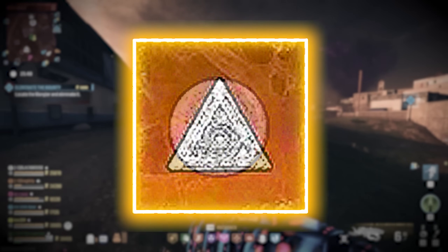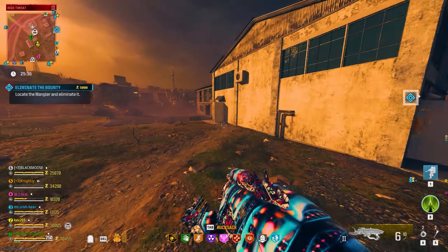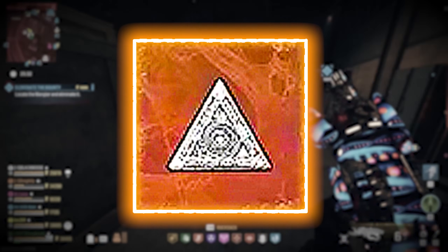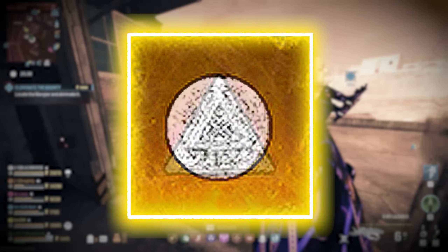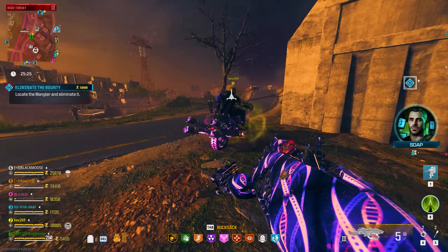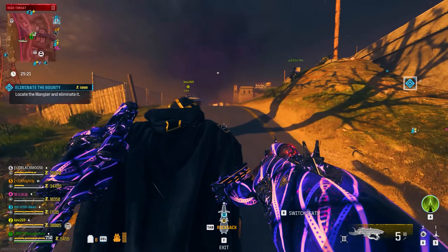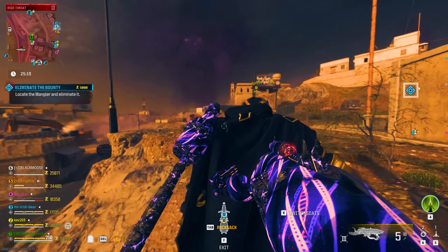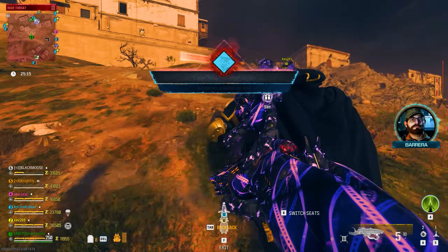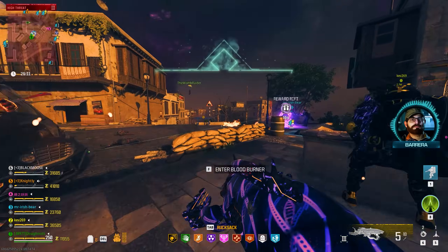Next up, sigils. We don't have schematics for these — we have to find them in-game. For normal sigils, I do not save them in my stash, but I do save elder sigils. Regular sigils are frequent enough in Tier 3 contracts that you can get one whenever you want to go to the Dark Ether. I have yet to play a game where I wanted to go and didn't get a sigil from Tier 3 — there have been a few close calls, but I've always gotten one.